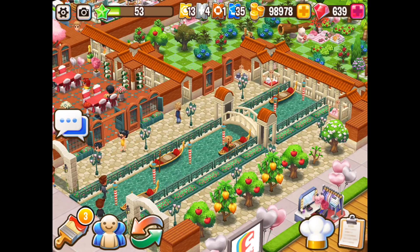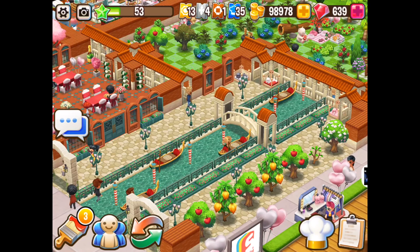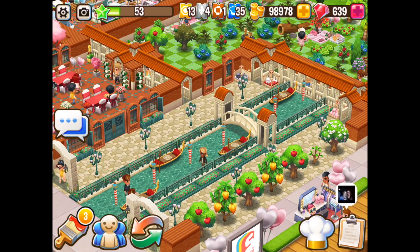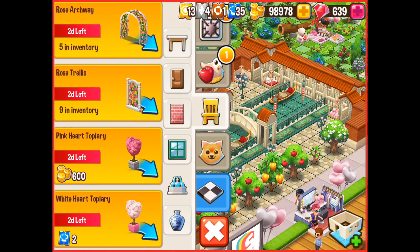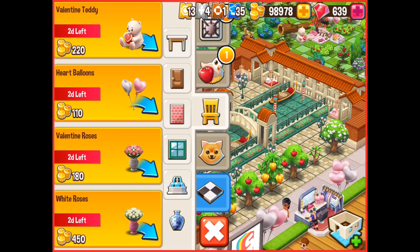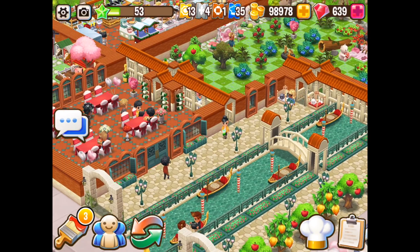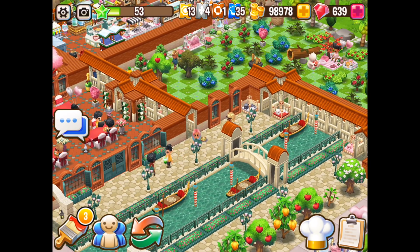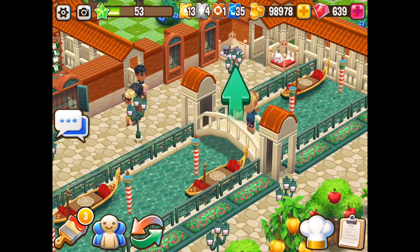One thing I love about Foodstreet is the ability to buy decoration and to decorate, and as you can see with my design here I'm rather happy with the way it looks. Decoration is really cool, you've got a lot of options. I've been playing the game for many years so my selection of decoration is rather great, but there are some issues. At the moment you can only place decoration in the one location, so I'm going to lift up the bridge here to show you what I mean.